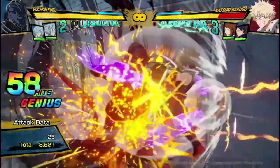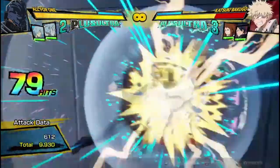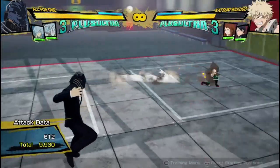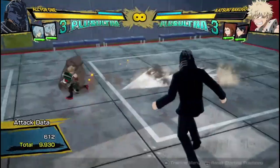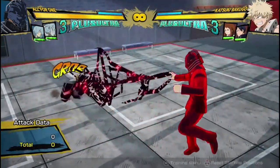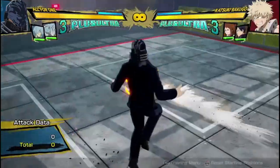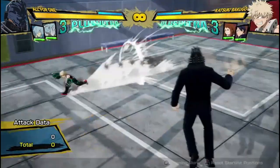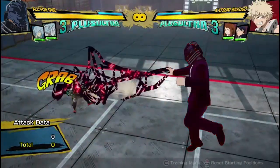He still has these combos, basically the exact same. But now if I put Bakugo on to run around and I jump up, unless he is running directly sideways — as sideways as you can go — you're gonna get caught by this. Like see that, he was running slightly diagonally, and unless you're exactly sideways running you're gonna get caught by this.